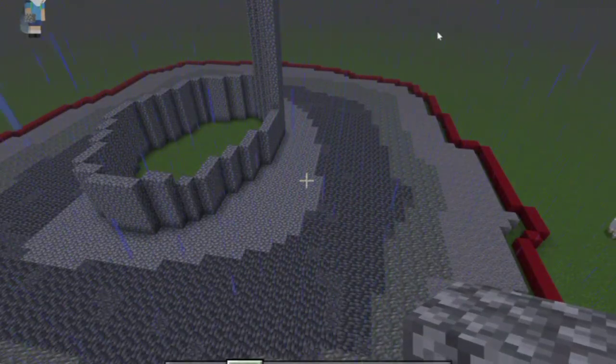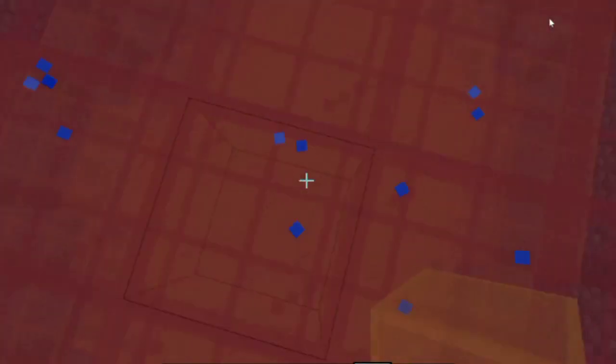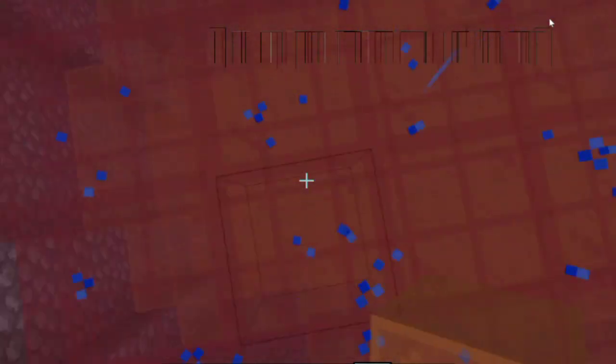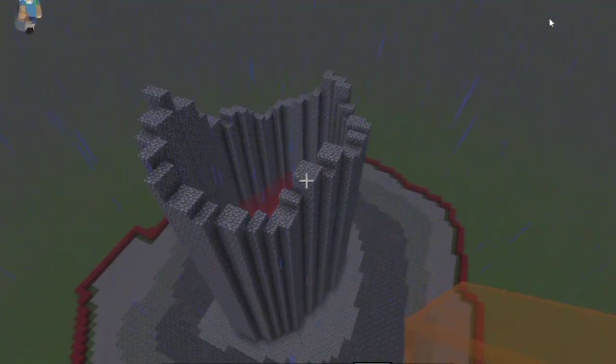This is the base outline of the mountain. Trust me, it's way bigger than it looks. Now for the lava, I actually layered the orange and red glass together so that it would make a very cool effect, instead of just putting lava straight to it.